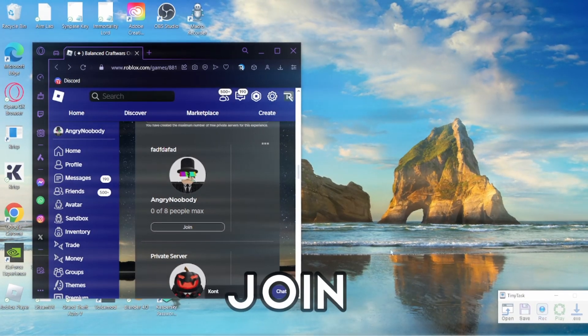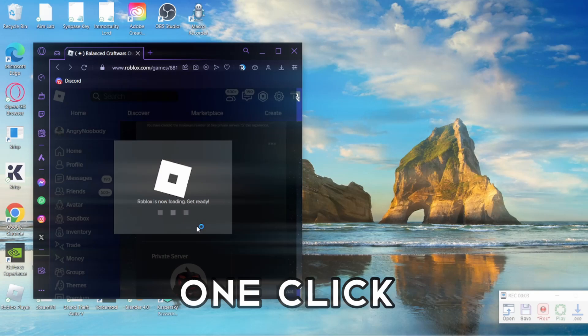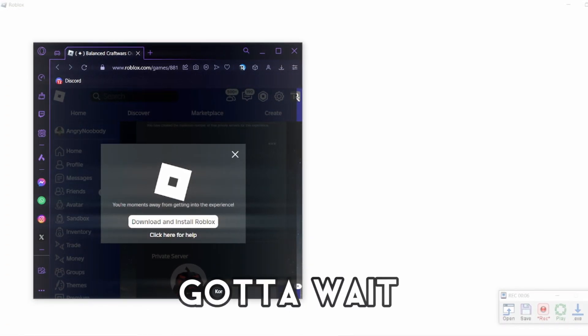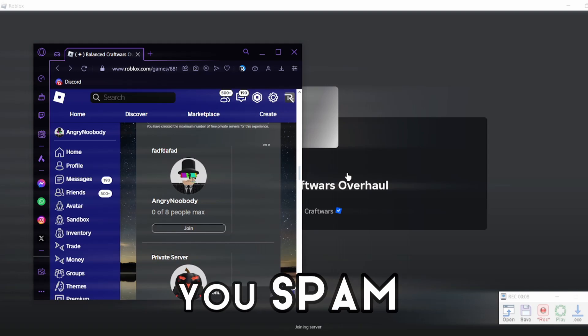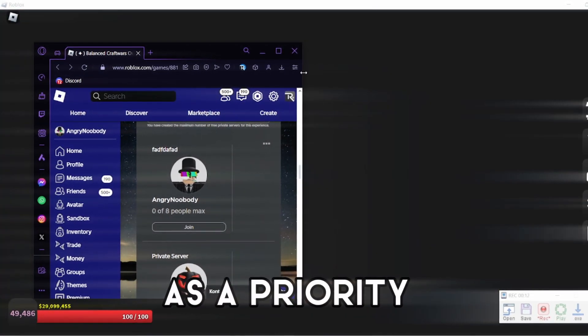Then I like to click join two or three times because sometimes when you're tabbed out, it takes more than one click to actually click join. So after I click join, you gotta wait a few seconds, but make sure you spam click the middle of the screen just so you can tab the Roblox screen as a priority.